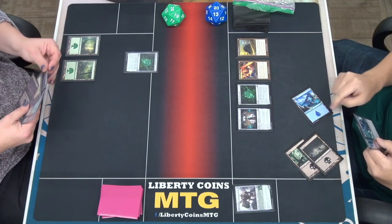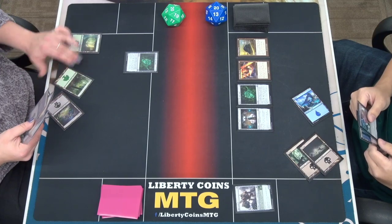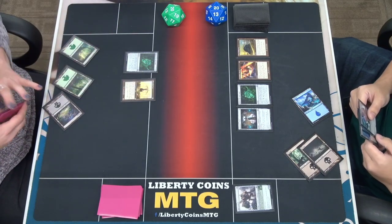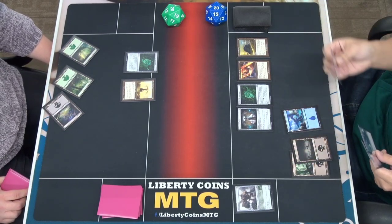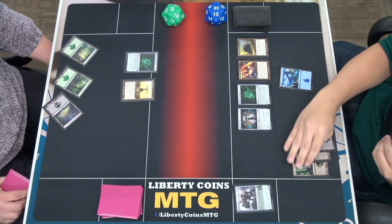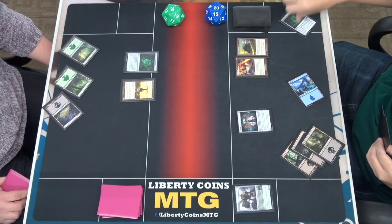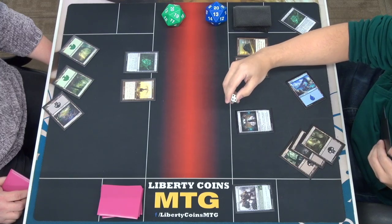I'm going to play a swamp and tap them. I'm going to play Burner Start. Draw my card, play a swamp, tap four — sacrifice Mask, make a mask, make a four-four. There it is.